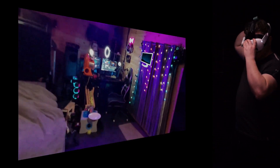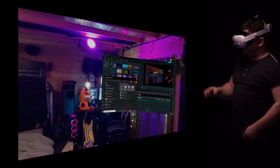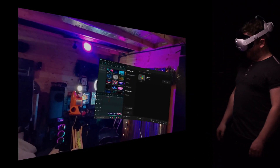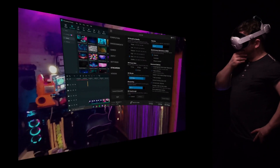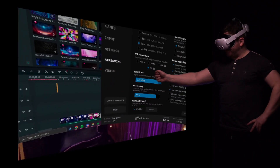This passthrough mode can be used with pretty much any game that has a green environment. You can key it out to different colours, but I'm going to be using green because most games support that with different maps and stuff. Go to the streaming settings and there'll be a little option that says VR passthrough — make sure it's turned on.